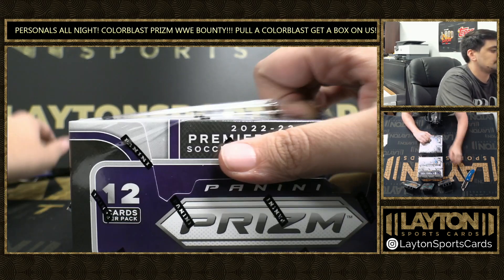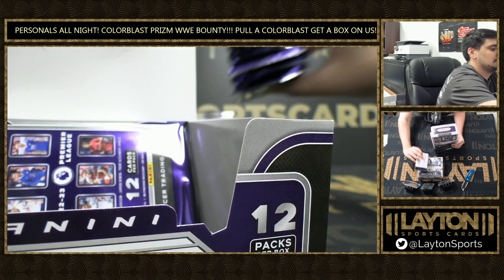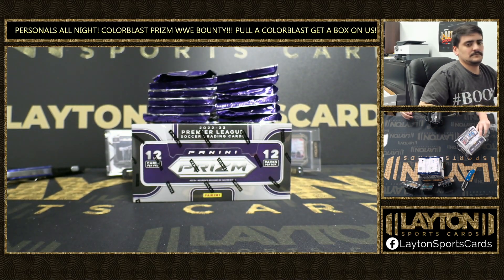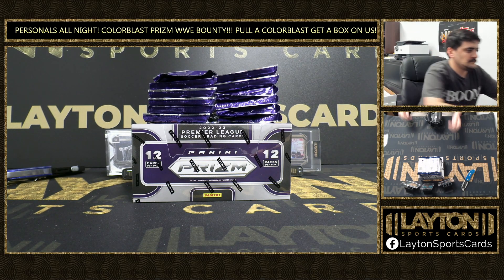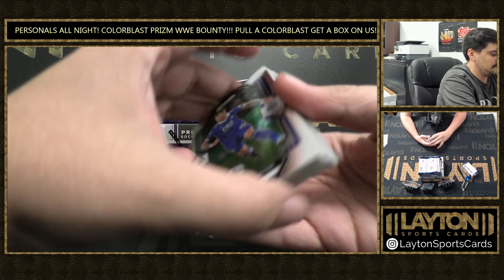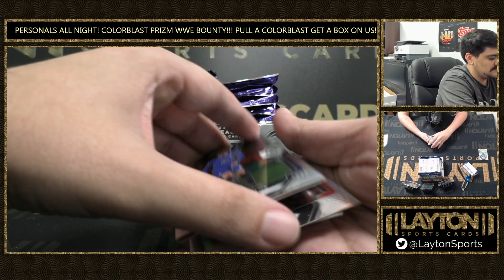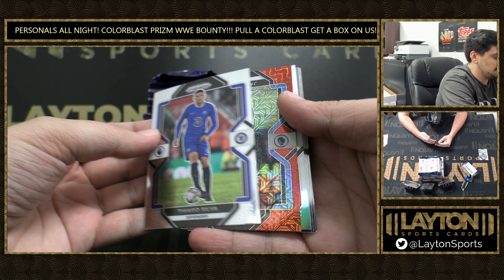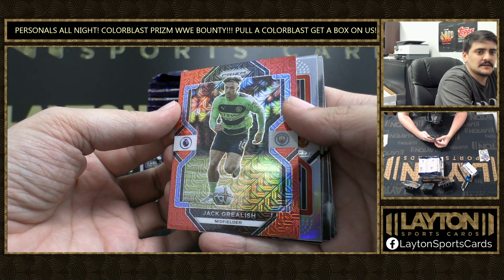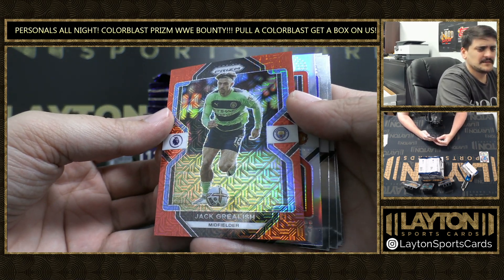Box 1. Let's see a big Garnacho, big Julian Alvarez. That is Red Mojo and it's going to be Jack Grealish. Not bad there on the Red Mojo, number 2-99. Had himself a solid day today — they beat up on Southampton. Nice Grealish there.